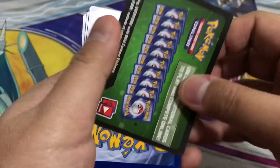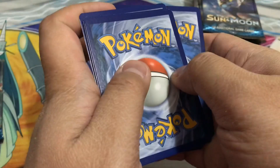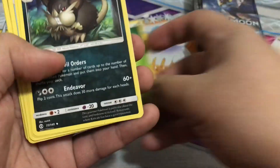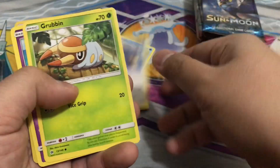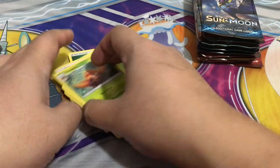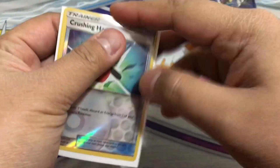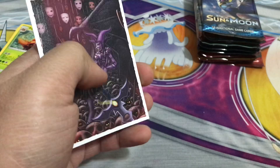Got a green card — the code. First up we got grass. We got Rowlet, Wishiwashi, Energy, Makuhita, Ferroseed, Grubbin, Drowzee, Crushing Hammer reverse holo, and Parasect — that's the rare. Just this reverse holo, let me put it over here. The sleeves are cool — I got them from Dragon Shield, it's the Saturion art mat.